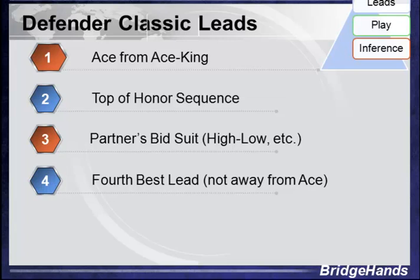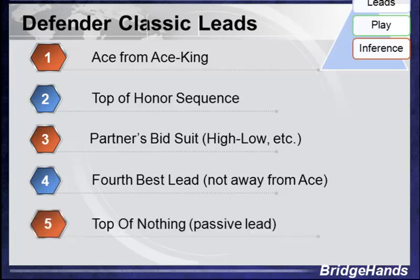Another lead is the fourth best. Unlike a no-trump contract, here we would not lead away from an unprotected ace. We like to lead away from a king or queen, but not so much from a jack. And of course, the top of nothing — when we have no better lead, we make a passive lead, the top of nothing. If opponents are in a lower-level contract such as two of a minor or major, perhaps the next-to-top of nothing, just in case that nine or ten might score a trick.